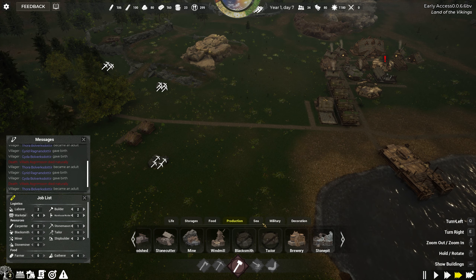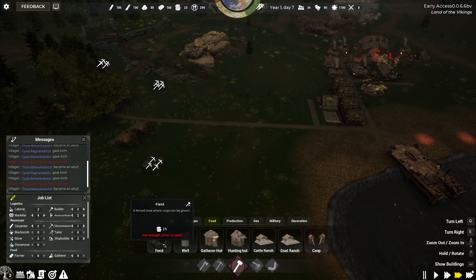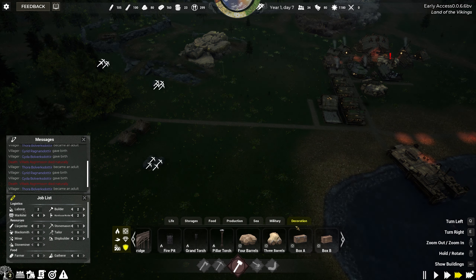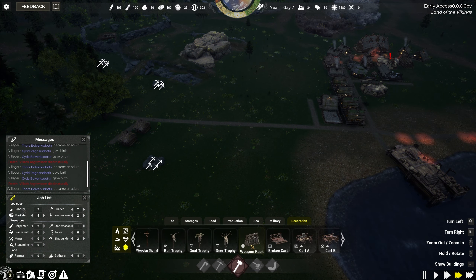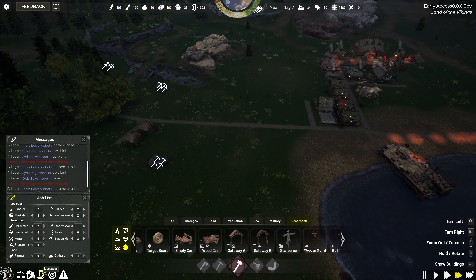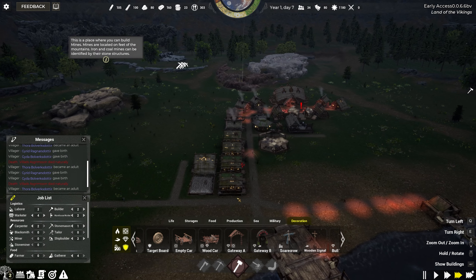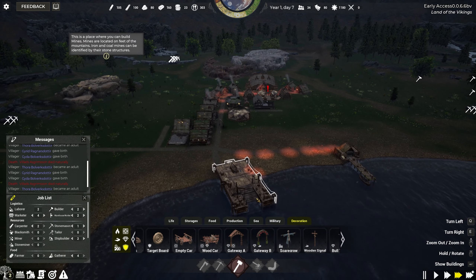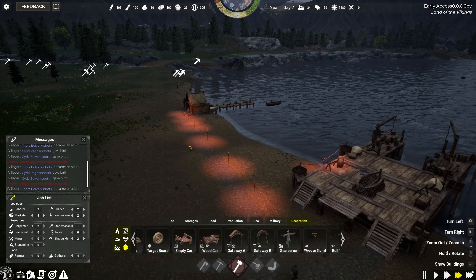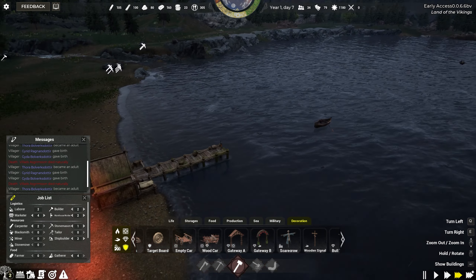I guess we can start putting some more decorations down. Let's have a look at the buildings — food. Got a ranch, goat ranch, and a coop. I thought I put a chicken coop in. I need more people — there's no point putting that. Production: pine, windmill, bread made from wheat, but we haven't got any fields. There's a stone pit.